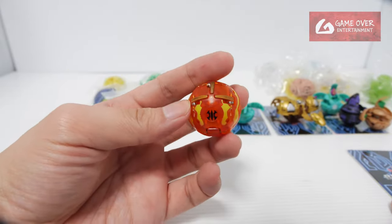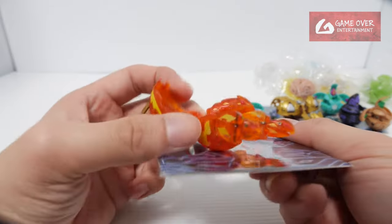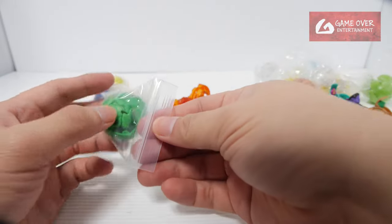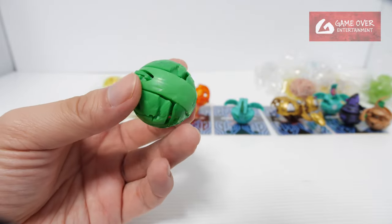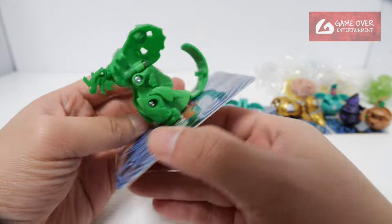This is a Bakugan Solar — it's an Aquos Bakugan Solar Stag. Okay, cool. The rest are all prototypes. Looks like Dragonoid from Evolutions, I think. Yeah, it's a Dragonoid from Evolutions.